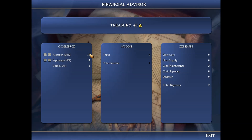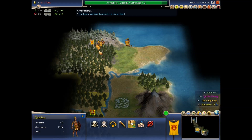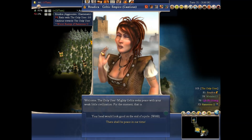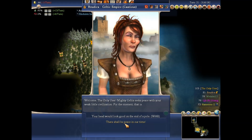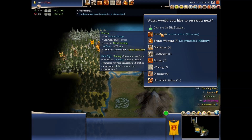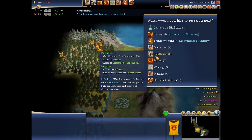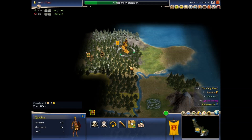Much more important than gold is my research. I don't know why I'm having my combat unit run around like this. Oh, it's Boudica. Let's see — I can find horses now. I can build a cottage, make a terrace, or get metal casting. Bronze working looks more useful overall, but I think I'll go with masonry. I'm gonna be able to upgrade my cities more and more.